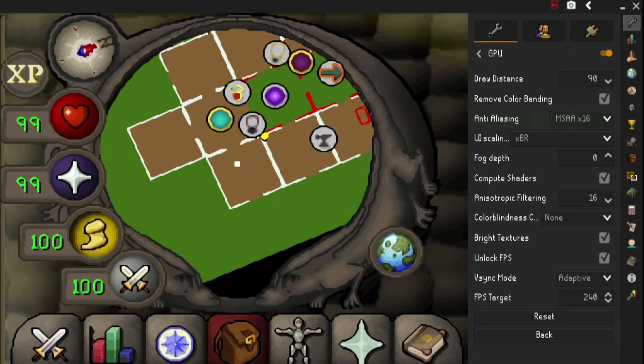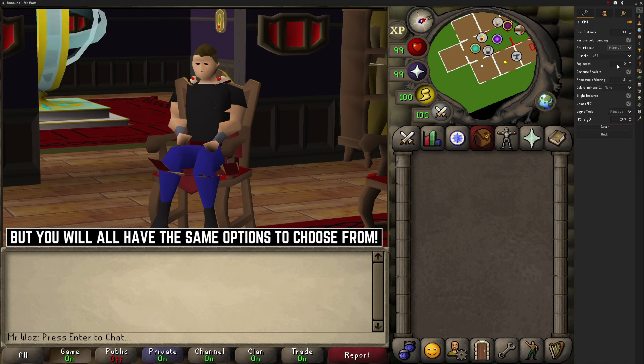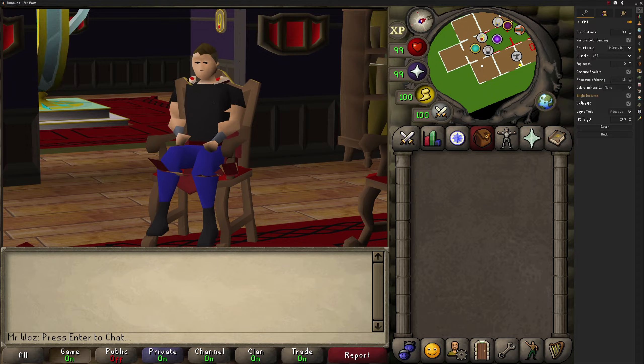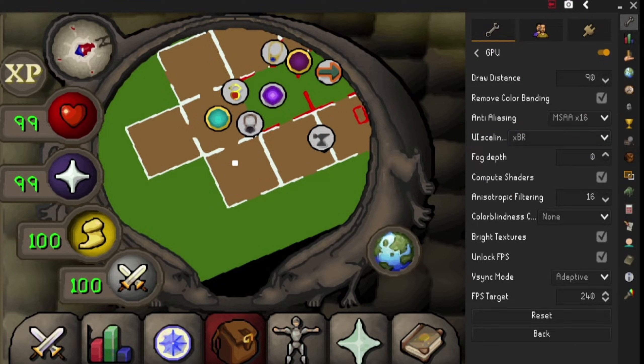The next setting is anti-aliasing. This setting is in most games and smooths out the edges seen in images to make them appear less blurred, blending colors to make visuals look more natural. You can disable it completely, or go up from x2, x4, x8, to x16. This depends on your GPU - I'm not saying you need a 3090 or 4-series card. Test the settings for yourself, but I would highly recommend leaving this on x16 for the best results.